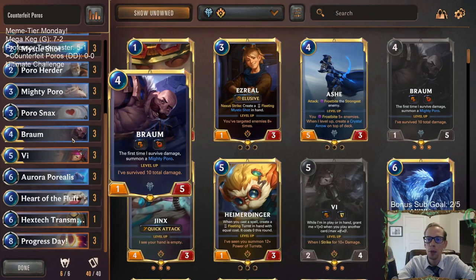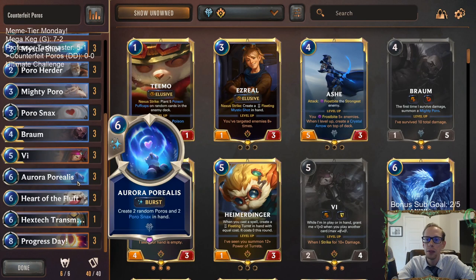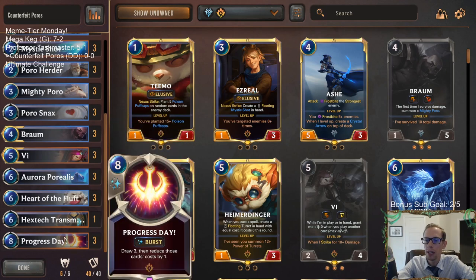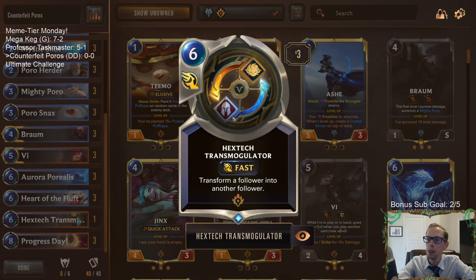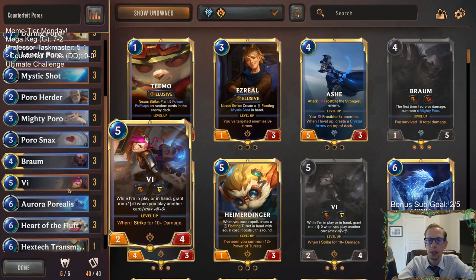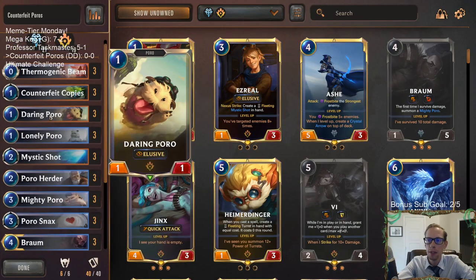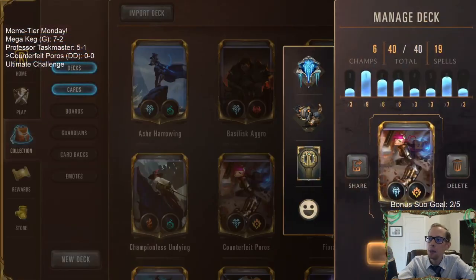We got our normal poro stuff in the mid game. Our two champions, Braum and Vi, help us with removal and they're also both very good defensive things to get to a later game. Because having three Aurora Porialis and three Progress Days does sound pretty crazy. We got a Hextech Transmogulator because we can either turn our opponent's really big follower into one of our little poros, or if we get a big Heart of the Fluff we can use Transmogulator and make another big Heart of the Fluff and surprise our opponent.